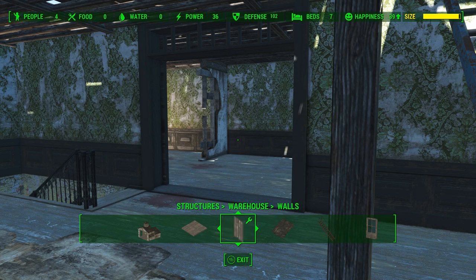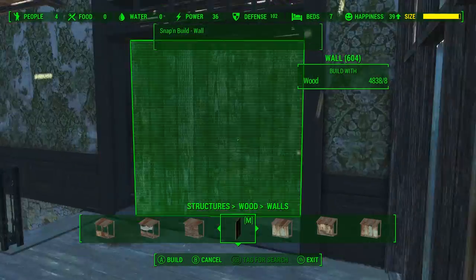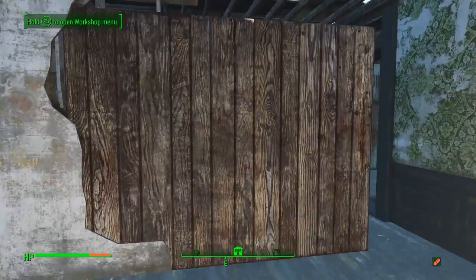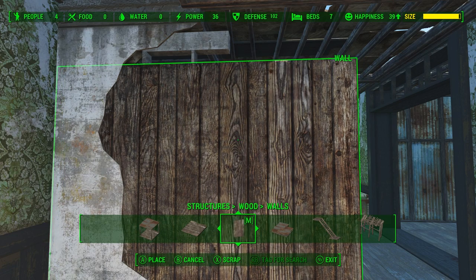Now to repair the interior wall we're gonna go back to the wood tab and grab some of these wood walls just to repair that. I think it'll be a good contrast to the bombed-out wall that's in there as well as the green walls that are surrounding it. Just a matter of lining it up and getting it so it doesn't clip through too much.